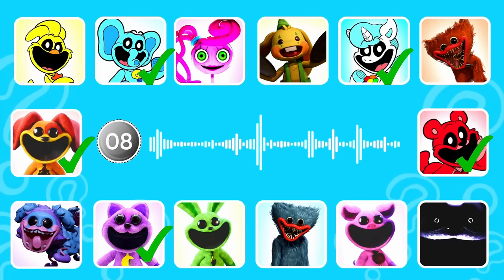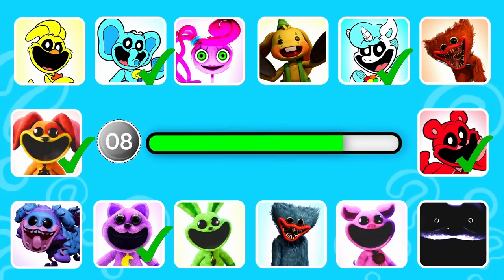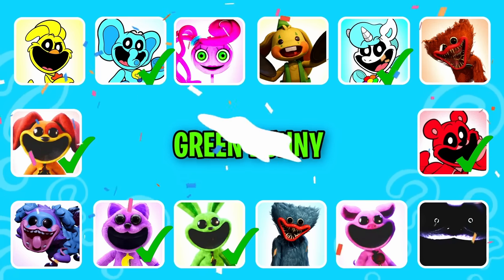Round eight. This character looks like a green rabbit. That's correct, it's Green Bunny.